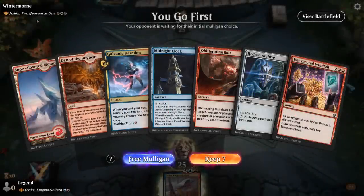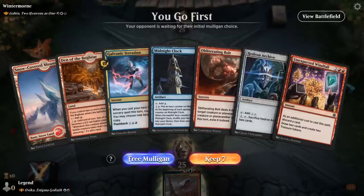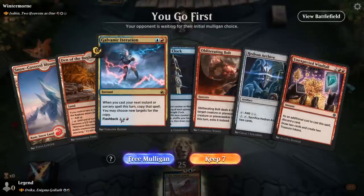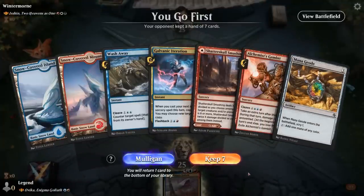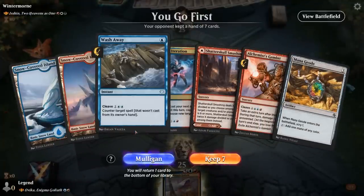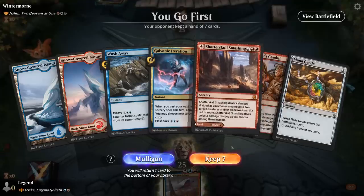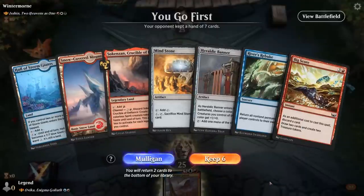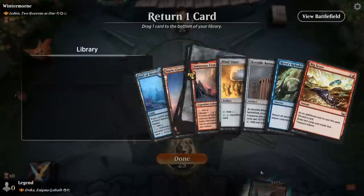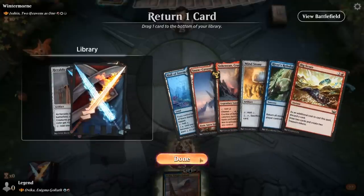We're on the play facing Two Heavens as One — so Mardu aggro. We're going to need some cheap removal. Bolt definitely counts, but the rest of the hand is awkward with no blue mana and no third land, so we take a Mulligan. The next hand lets us possibly Wash Away their commander and hope to find some cheap removal to copy with Iteration. We could see taking another Mulligan. This next hand is a little bit better: we can keep Mind Stone, ramp into a Bigscore, which sets up a Rebuke.